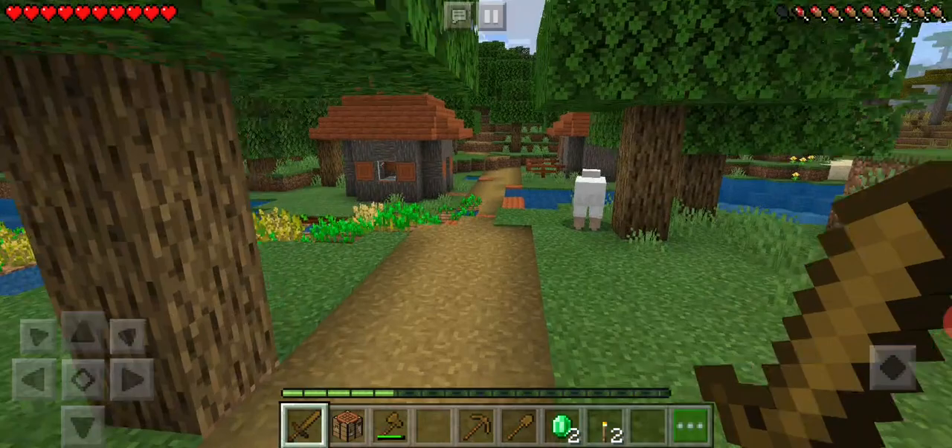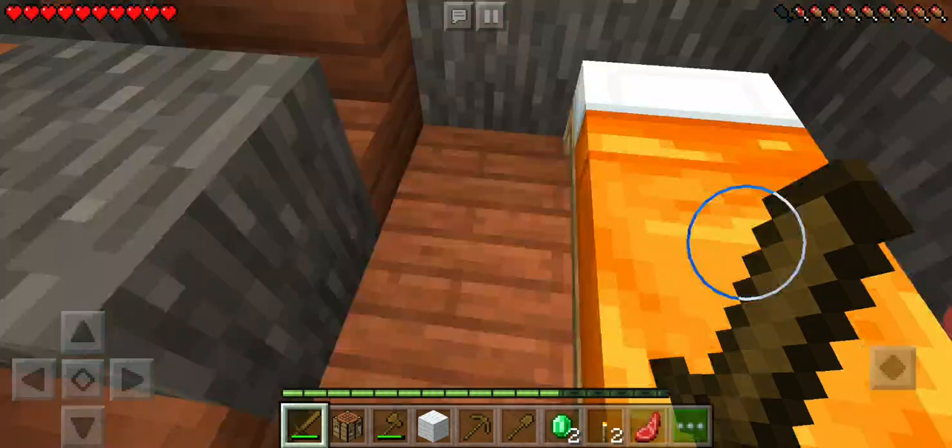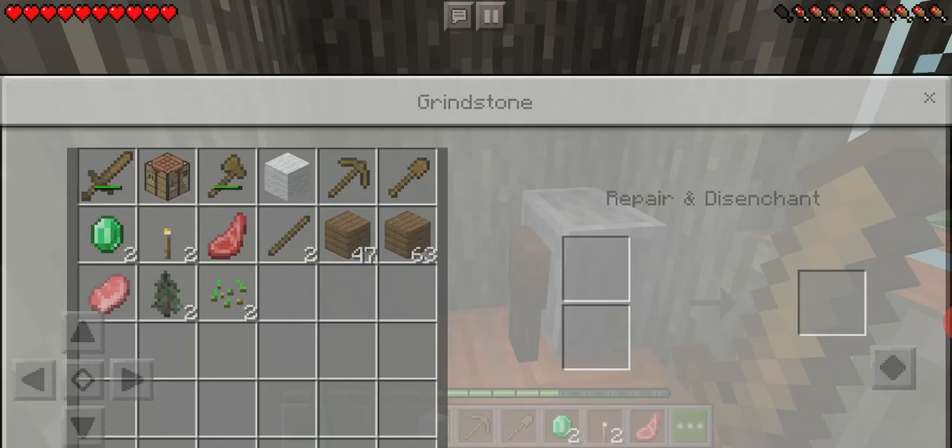I don't have enough emeralds or iron to trade right now. Let me kill this sheep - got some wool. Let me check this other building. We can trade with these villagers if we want. That item there is a grindstone, used for repairing items.